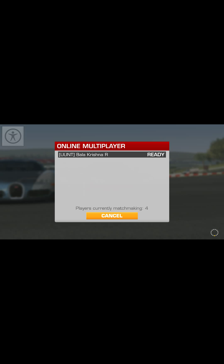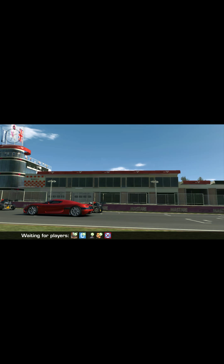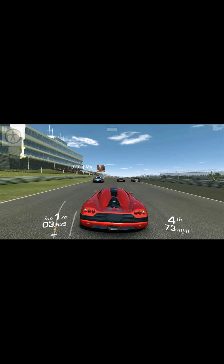Even if you and your opponent have the same performance rating, don't worry — you can still overtake. All you have to do is gain extra speed using slipstream. Just put your car right behind the opponent's car, within 5 to 10 yards or closer. Maintain that distance and your car will definitely gain extra speed and acceleration, which you can use to win the race. This is the main property that all multiplayer races depend on.